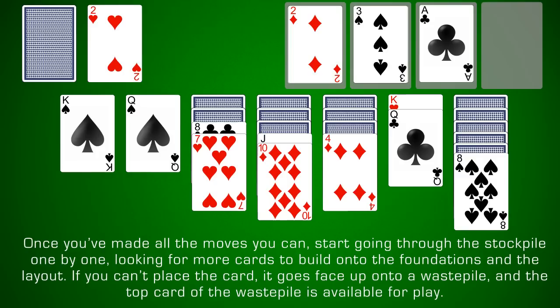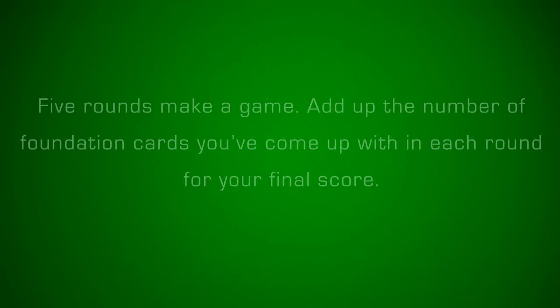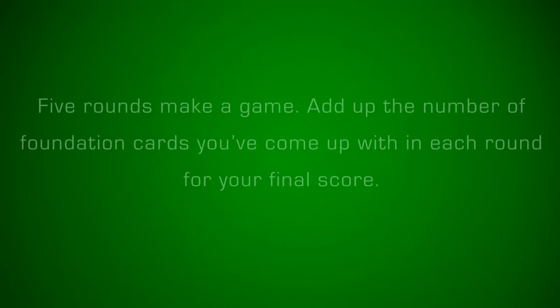If you can't place the card, it goes face up onto the waste pile, and the top card of the waste pile is available for play. To win the game, build up complete suits from ace to king in the foundation row. Five rounds make a game. Add up the number of foundation cards you've come up with in each round for your final scoring. CardGameHeaven.com.